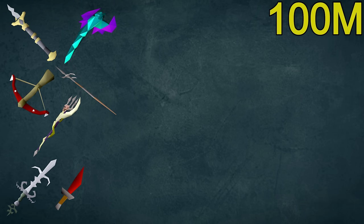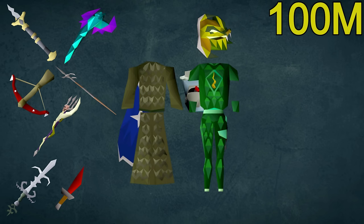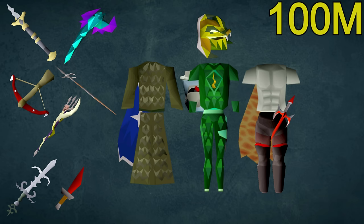For the armor, the most convenient helmet to bring is a Serpentine Helm so you don't have to mess around with Sandflea Serums and Anti-Venoms. You could also consider swapping this for something like a Helm of Neitiznot — just make sure you don't forget some Sandflea Serums then. For the Magic setup, bring some Ahrims with an Imbued God Cape. For Ranged, bring some Blessed Dragonhide Armor and your Assembler. For Melee, bring some strength-boosting gear like Torso, Obsidian Legs, a Fire Cape, and a Dragon Defender. Note that these are already quite a few switches, so if you're just starting out, you might feel more comfortable camping the Ahrims bottoms.